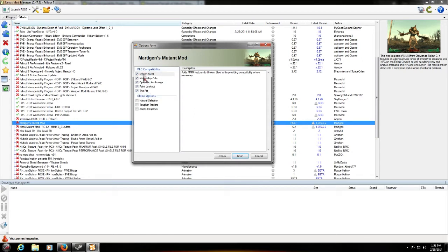For DLC compatibility, just like always, you'll need to adjust this based on which DLC you have. Then for Global Options — Natural Selection, Tougher Traders, and Zones Respawn — I don't think we need to install these ourselves, because these options should all be available in the in-game menu. So for now, just leave these blank and hit Finish.